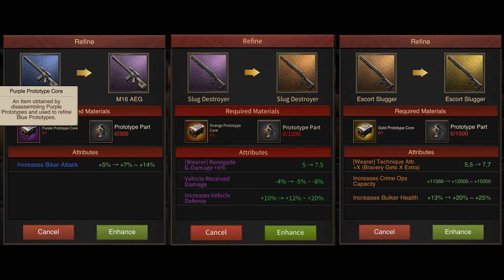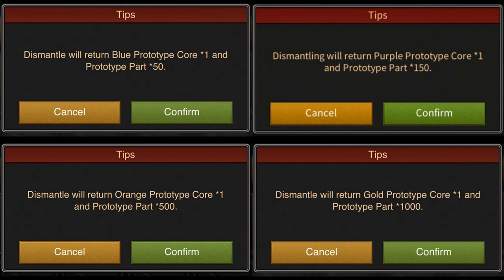Now, how do you get these Prototype Cores and Prototype Parts? You can get them by Dismantling the Prototypes that you already have. When you Dismantle a Blue quality Prototype, you get one Blue Prototype Core and 50 Prototype Parts. If you Dismantle a Purple quality Prototype, you get one Purple Prototype Core and 150 Prototype Parts. For Dismantling Orange, you get one Orange Core and 500 Parts. And for Dismantling Gold, you get one Golden Core and 1,000 Prototype Parts. So basically, in order to make a Golden quality Prototype, you'll need to have a Golden quality Prototype first, and then Dismantle it to get the Golden Core needed to upgrade your Orange quality Prototype to Golden.